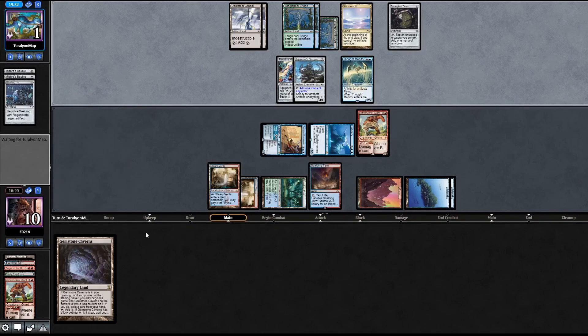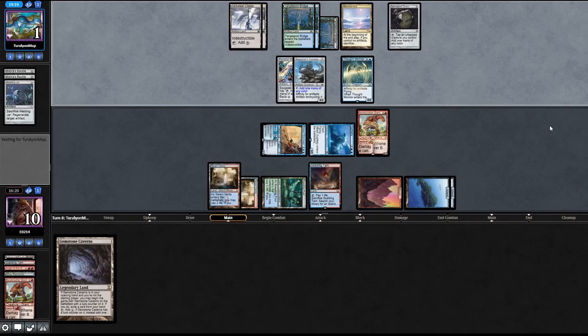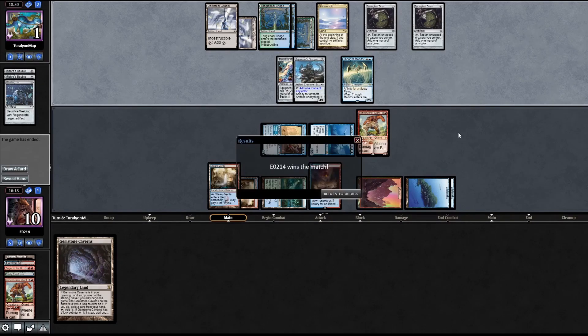They could be down to one. One, two, three, four, five, six, seven, eight, nine, ten - they could definitely take care of us. If they can handle a Bone Crusher Giant I doubt they could return it to hand, but I'm just going to stomp them. I'll attack on the air. Those two cards - all right, guess there's nothing there.